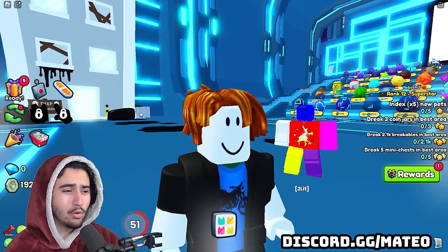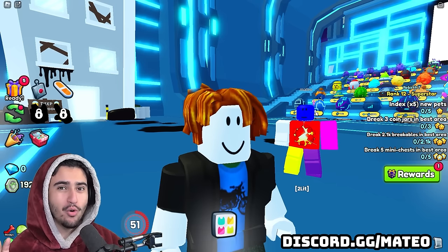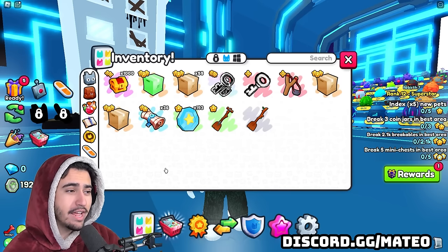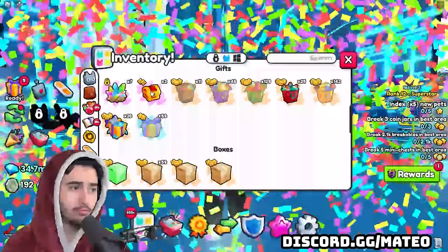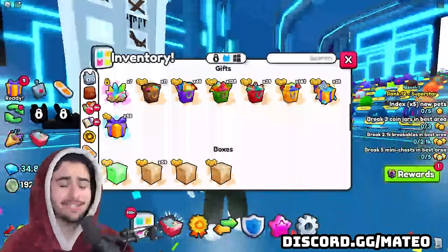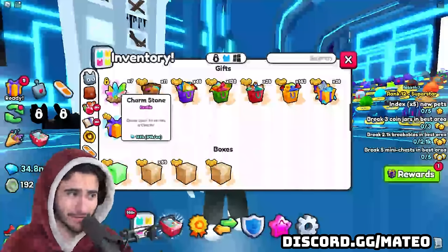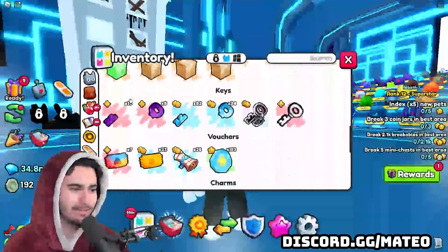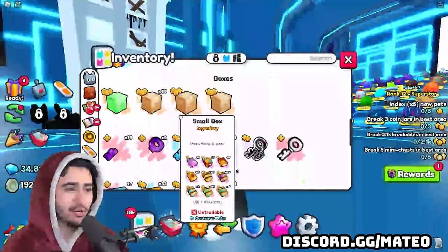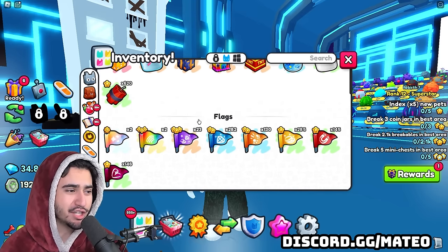If we end up getting more on this account than on my trading account that has max mastery, I don't know what I'm going to do. After opening, look at that — we profited just raw off the diamonds from opening these gift packs, which is actually super good. I do have a confession though: I accidentally opened two of the charmstones because I was clicking too fast, so we also got a strength charm and a critical charm, but besides that it looks like we made a ton of diamonds.